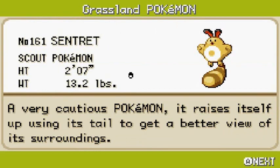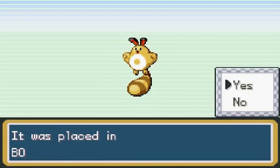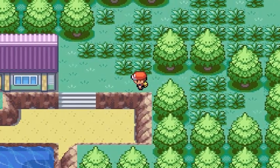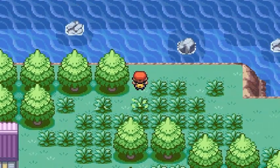Sentret is the Scout Pokemon — a very cautious Pokemon. It raises itself using its tail to get a better view of its surroundings. I've already caught it, so let's move on. I should have gotten the Itemfinder before I came here.